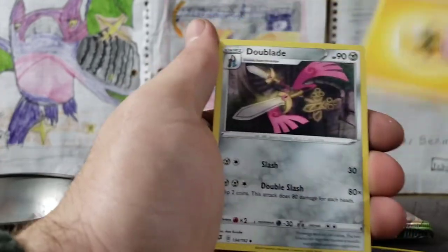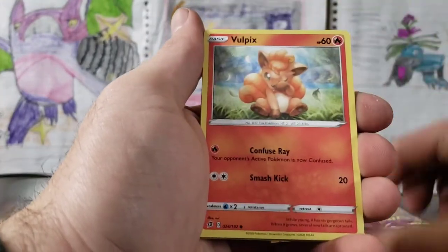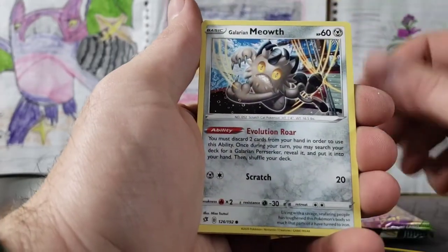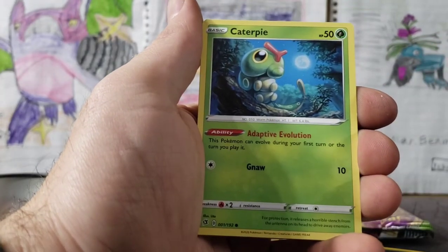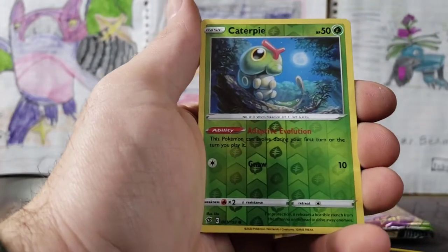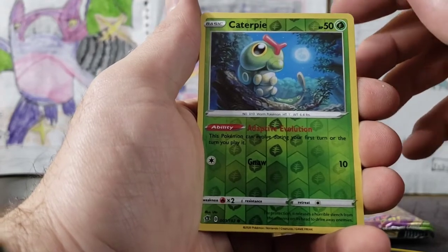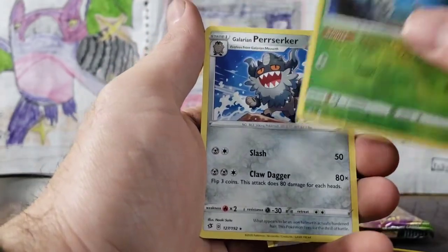Four from the back — we've got our Lightning, Dreepy, Capture Energy, Charjabug, Vulpix looking cute, Milcery, Farfetch'd, Galarian Meowth, Caterpie. That actually reminds me of a Team Rocket Zubat from back in the day — a Caterpie, this card reminds me of a Team Rocket Zubat. Reverse rare and a Bewear regular rare. So we've got two Caterpies back to back.